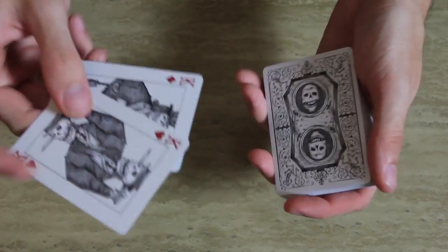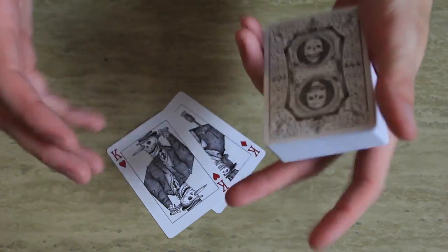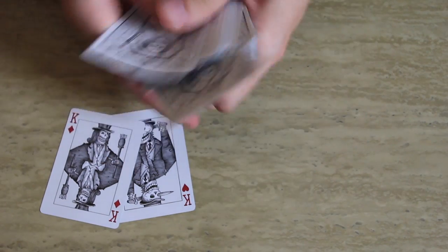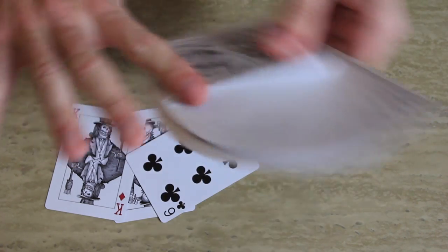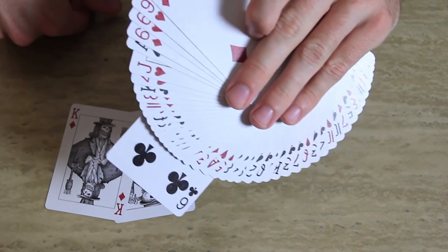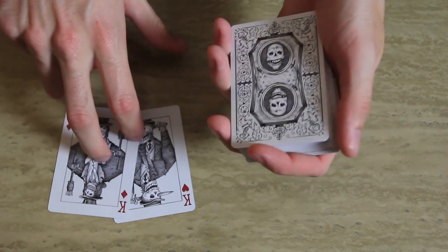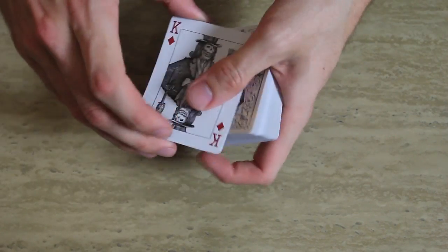I'm going to be using two red kings for this. When you perform it, just say: 'Hey, what are your favorite face cards? Queens? What color — red or black?' Pick whatever your spectator wants. Once you have the two cards out that you want to use, have the spectator pick a card, leave these face up on the table, fan through, allow them to return their card somewhere in the deck, and let them get one last look at it. Tell them you're going to try to get these cards to find their card.